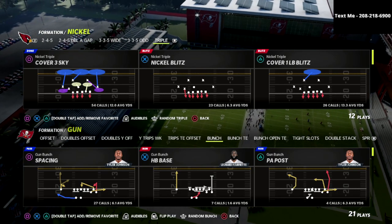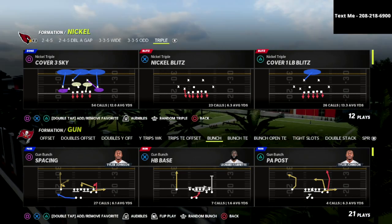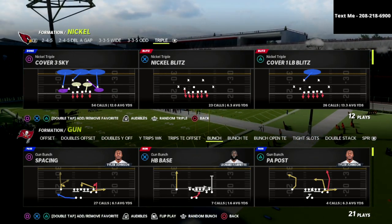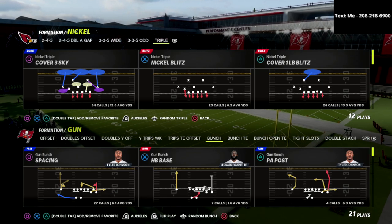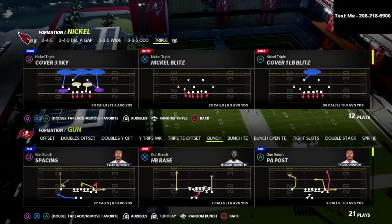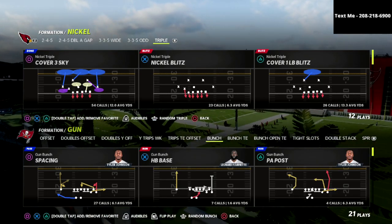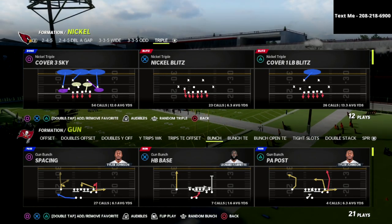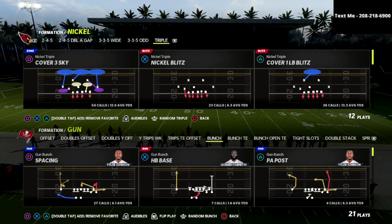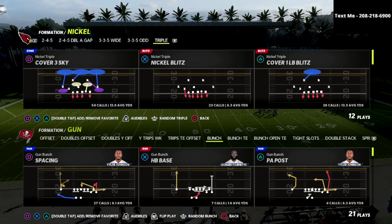If you want to learn my entire Nickel Triple defense, I released it earlier this year in my Patreon membership. This defense has better pressure than Dollar 3-2-6, better than 2-4-5 Odd, better than 3-3-5 Wide — it has the best pressure of any defense in the game, phenomenal run defense, and a really scary front. As it sits right now we have 13 offensive and defensive guides available, with several more coming. There's a link in the description to join the Patreon.